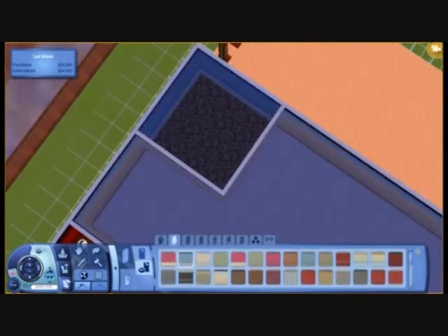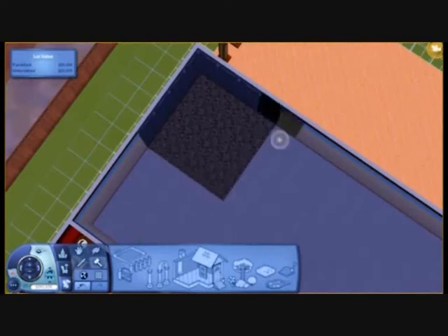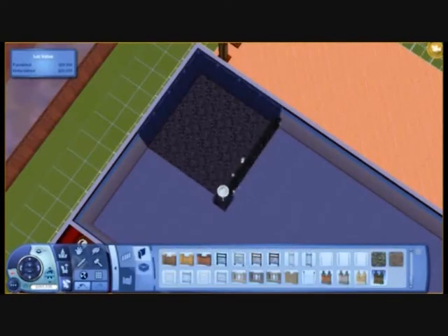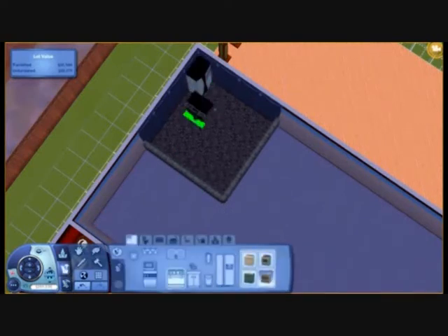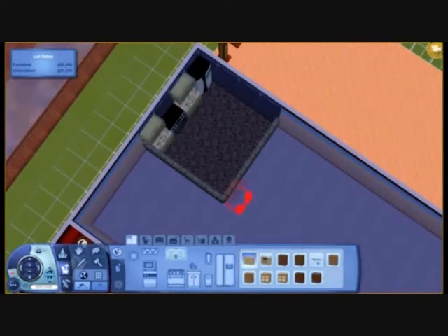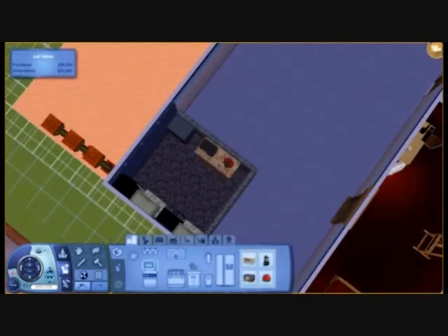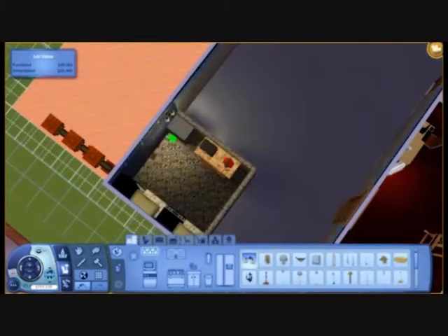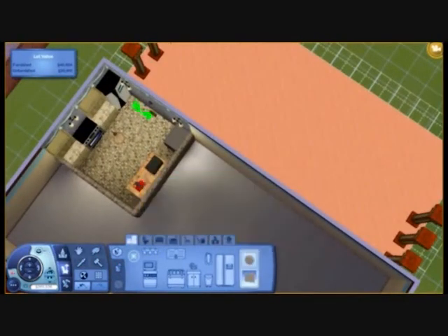Here I am choosing different wallpapers and different floors, and then I actually take away the walls which makes a really cool kitchen area. It looks like it is cornered off but it actually isn't. Then I put basic kitchen things in like a fridge, oven, cabinets, a hot drink machine, microwave, a phone, and a garbage bin.